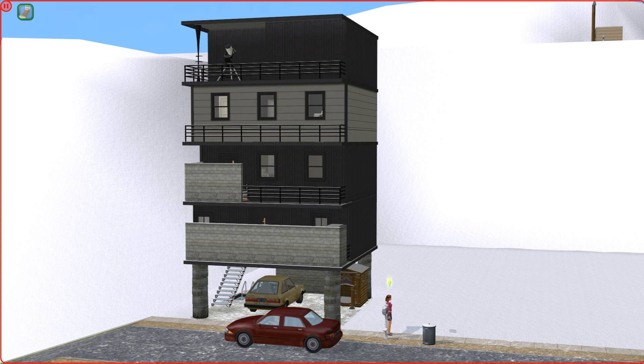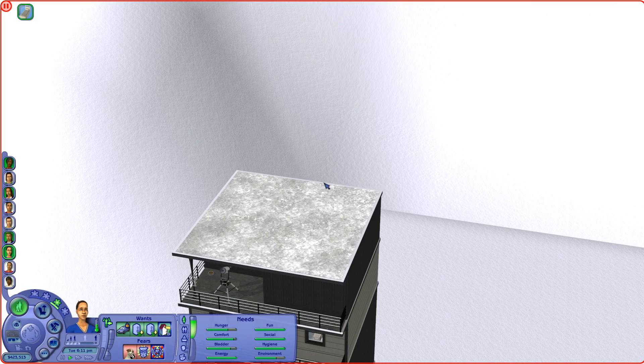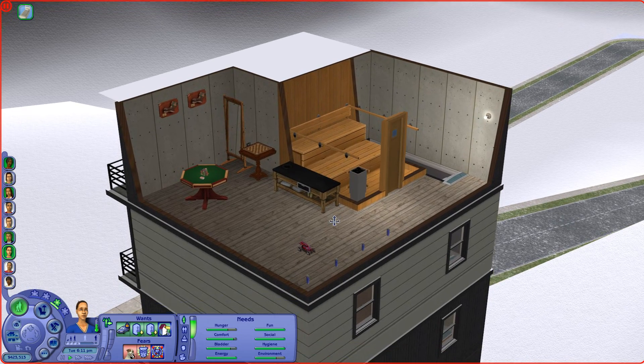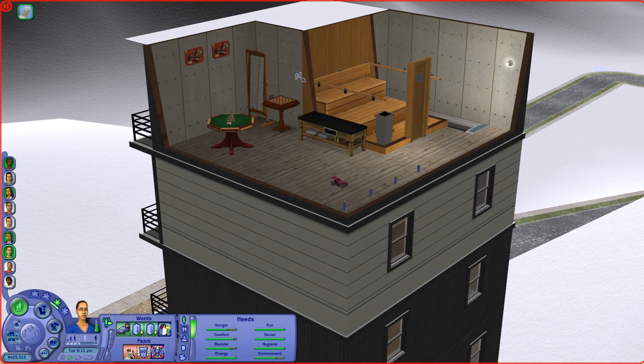Ta-da! A slightly less trashy tower. What I did is enclosed that portion except for the telescope and made it into a little attic area. I also put proper sauna wood and sauna floors in the sauna. They still have access to the massage table, the sauna, and the car - whatever they want to do.